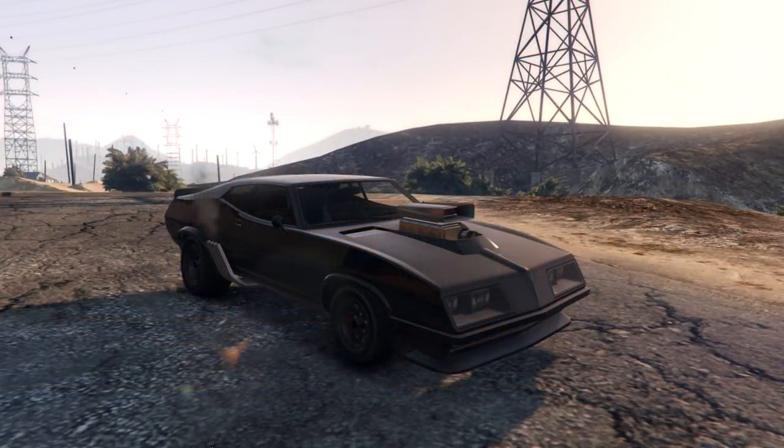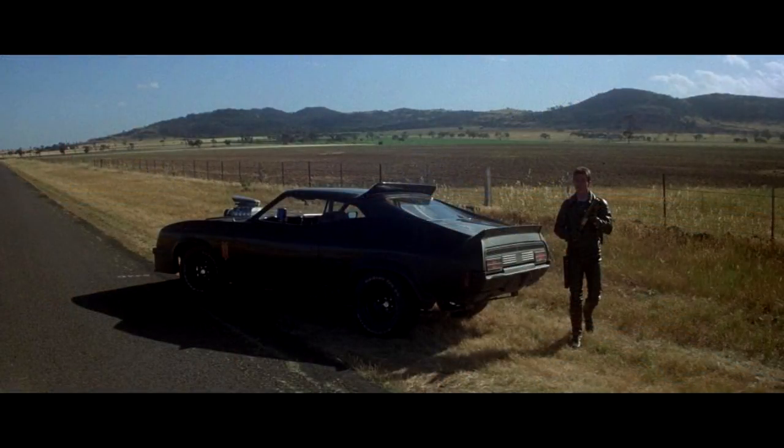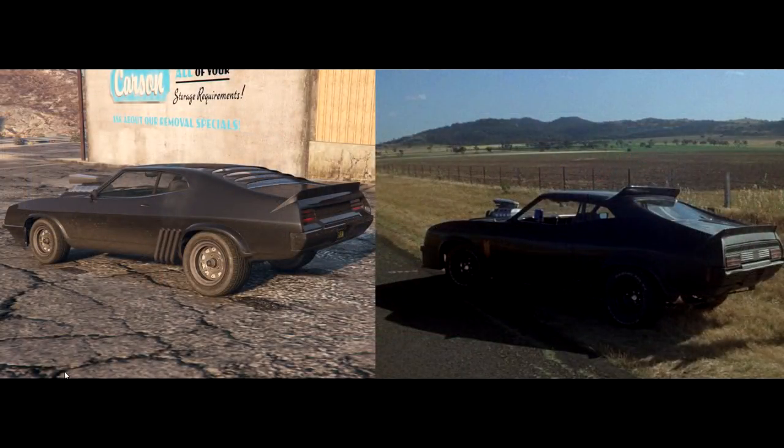Moving along with the Mad Max theme, the Apocalypse Imperator. The Imperator in general is based off the Pursuit Special from the original 1979 Mad Max. Being theoretically earlier in the Mad Max timeline, the car is much less rusted and cleaner looking. The styling lines of the real-life Ford Falcon it's based on and giant supercharger make it quite obvious what this is supposed to be. I've done my best to modify the cars in-game for this video to match the real-life or pop-culture versions, but even without the extra customization it's often clear what Rockstar was going for.